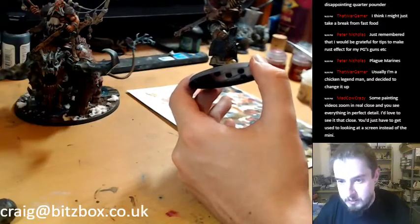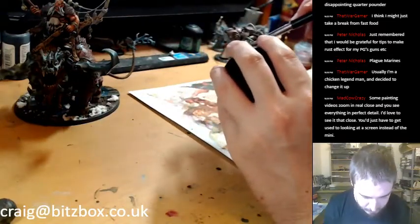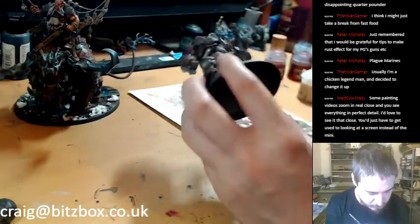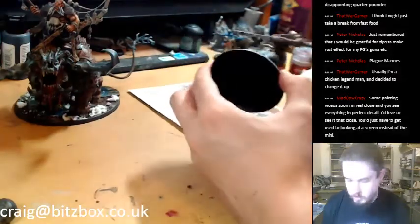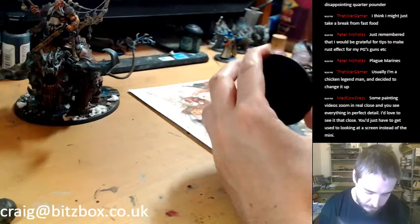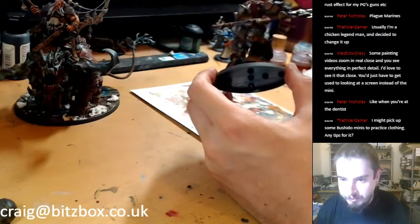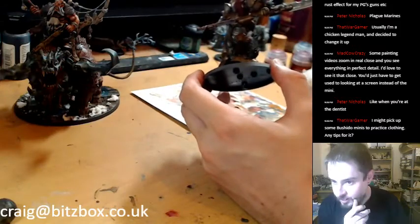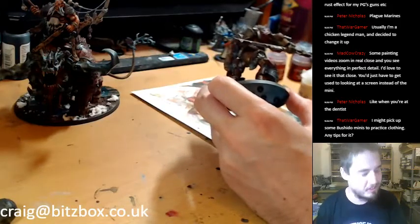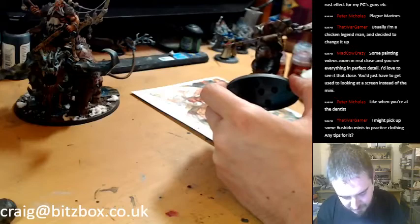Tips to make a rust effect for Plague Marines guns — on the Apostles of Contagion video I did a little bit of rust and grime to the weapons and metallics, using Ryza Rust and Typhus Corrosion. I could do a video where I do a more advanced rust effect, because it's easy to just dry brush some orange. For rust, someone uses a paint that actually rusts as it dries — scale model builders use it for dioramas and it creates all the colours by itself. That sounds amazing.